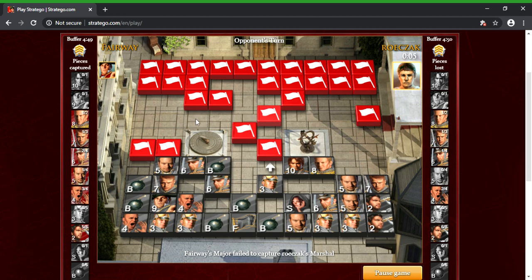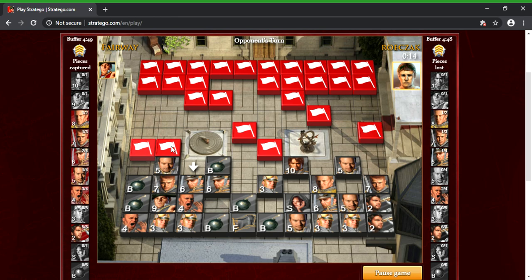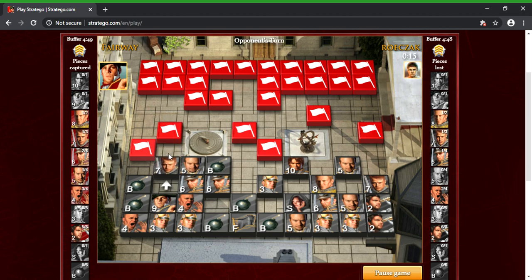Unknown piece here that might be general based on the marshal — or it could just be a scout. I'm going to advance with this major because the general is not going to be one of these two I don't think. We already know the colonel and the marshal. He's probably just going to retreat. All right — free piece, I'll take it. Scout — that's fine. We picked that up with our major.